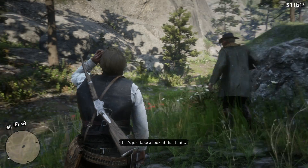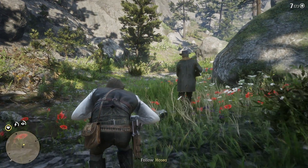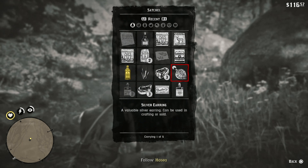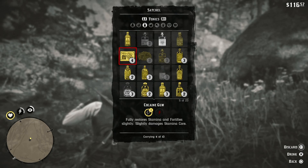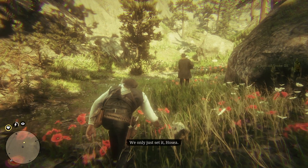Here we're going to go ahead and drink some items to make sure we have full health, and also some snake oil so we have full dead eye. We're going to need that to be able to place our shots without the bear getting too close.